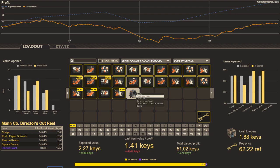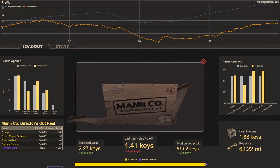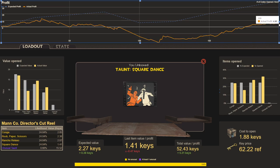Number 25 — and our 200th crate of the series. Let's see if we get an unusual taunt. No unusual taunt, and the worst hit in the reel. Looking at the charts: bang on for Conga, but we got way less Rock Paper Scissors than we wanted, and a little more Rancho Relaxo and Square Dance, and no unusual. We missed that 2.56 of expected value from the unusual. Our profit chart remains happy at 4.85 keys, though it will depend on how I'm able to sell these taunts.